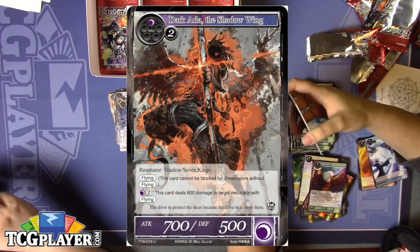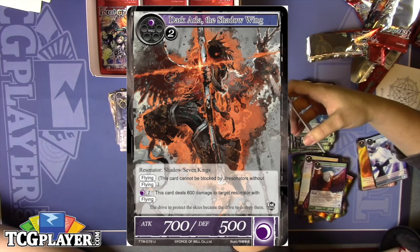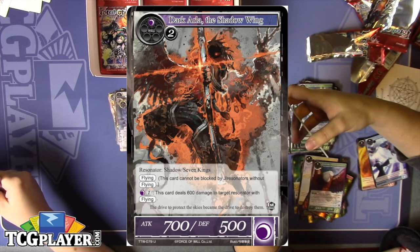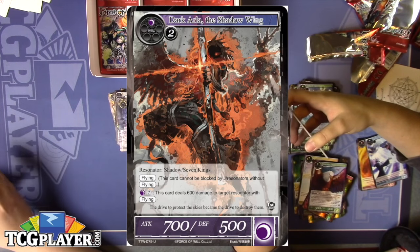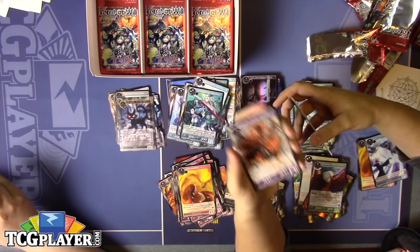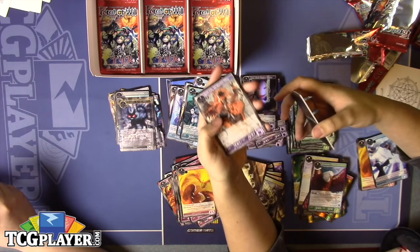Dark Arla is personally one of my favorites in the set. He costs three — 700-500 flyer. His ability: you pay one darkness and it deals 600 damage to a target Resonator with flying. He doesn't have to tap to do that, so if you have the mana and your opponent has a threat that could be easily dispatched by this card, it can do that — like all those fairies that were printed in the set.